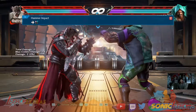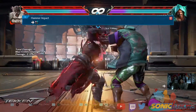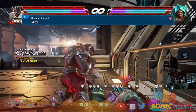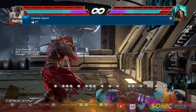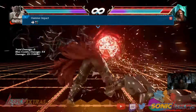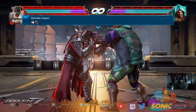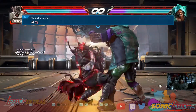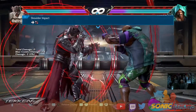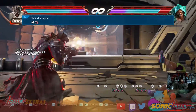Hammer impact: simultaneous forward and simultaneous square and circle. Okay, we got it. Shoulder impact: simultaneous forward and simultaneous square and circle. So we did it right. There we go. We did it.